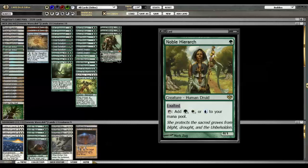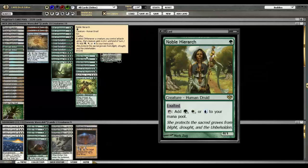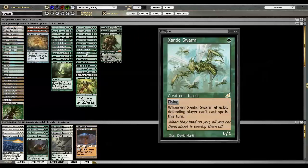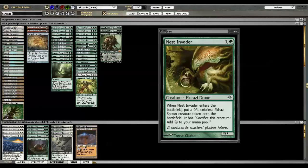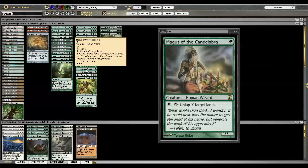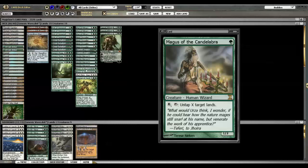Noble Hierarch is just one of the best green one-drops ever for acceleration. The Exalted ability can add up too — if you have a couple of Hierarchs and a Xantid Swarm, you can ping away in the air for a couple of turns or attack for four on the ground. Magus of the Candelabra is another Candelabra of Tawnos-style effect, hence the name. It counts towards the creature count, which is handy, though it makes it a little more fragile.